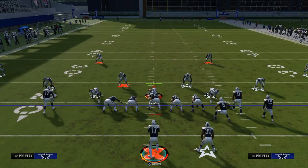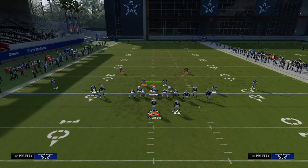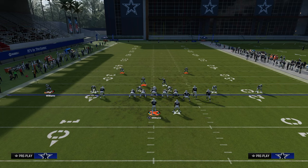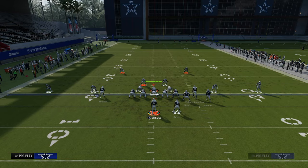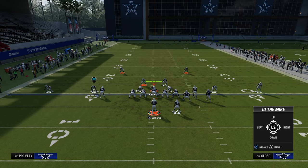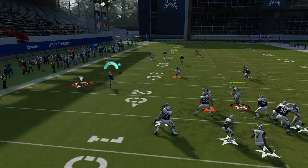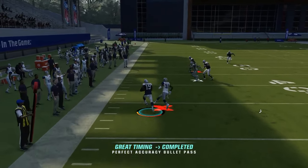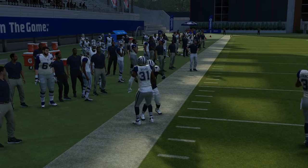If they send the five-man pressure, the cool part is this is where this drag route becomes super handy. What you'll see is this drag route will get open over on that left-hand side of the field. A lot of times people blitz these guys, so if they are going to blitz you, all you have to do is just hit your little drag once he clears that yellow and becomes basically a flat route.